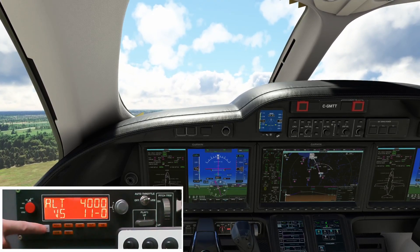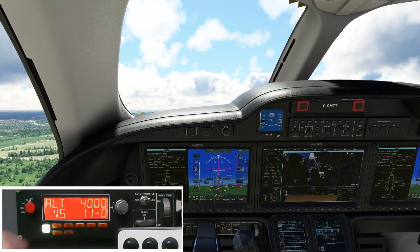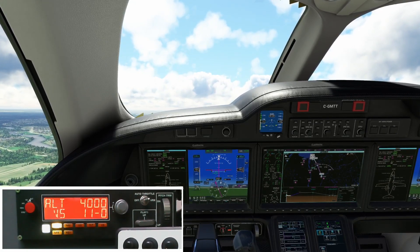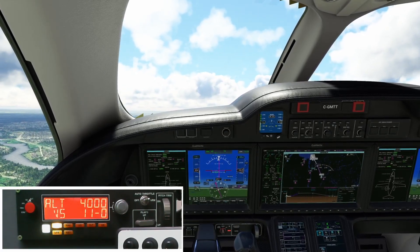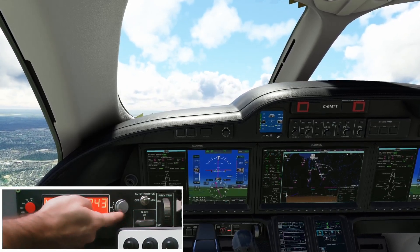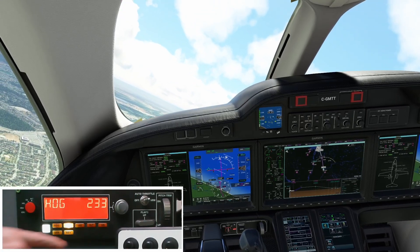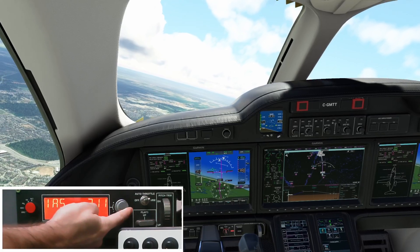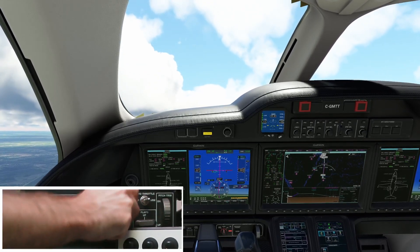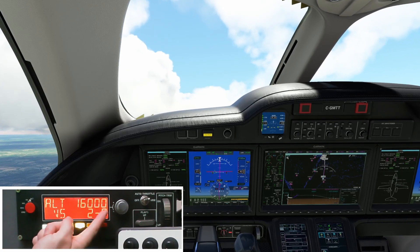Autopilot on to fly that runway heading, continuing up the climb. We would have made contact and they may have said something like turn heading 240 direct on course Lorca. So we come to our heading, start our turn, and enable nav mode to pick up the FMS. We've gone through IAS speed of 210 for the climb, grab speed 210 climbing up to 4000. At this point cleared all the way up to 16,000, so we dial that in.